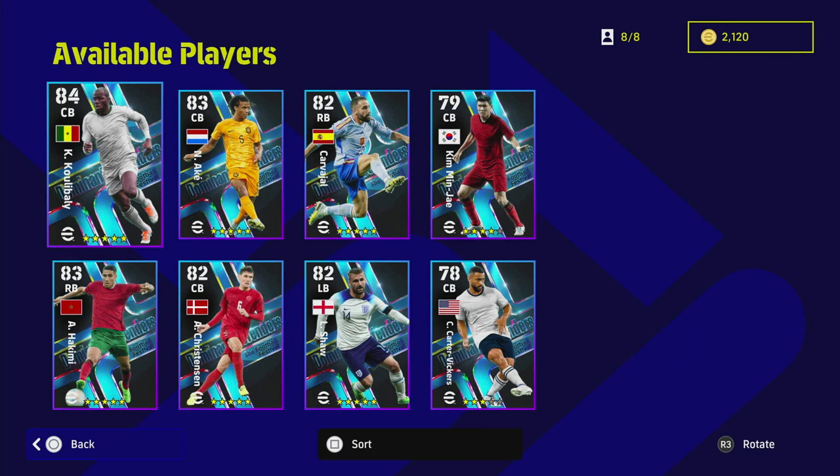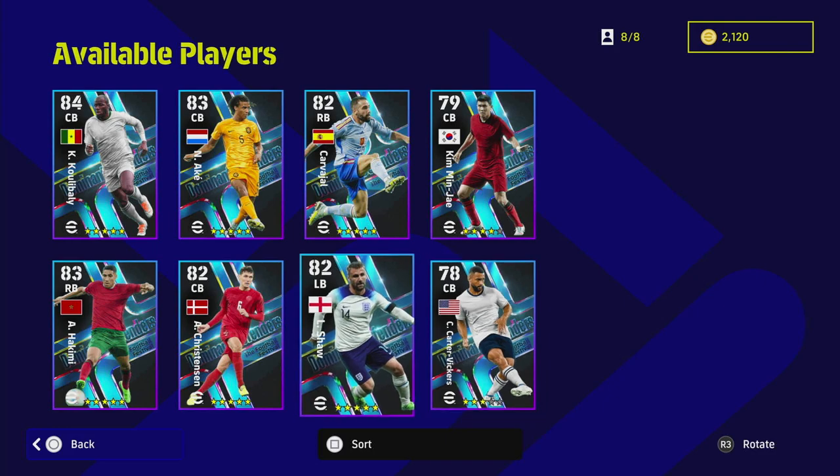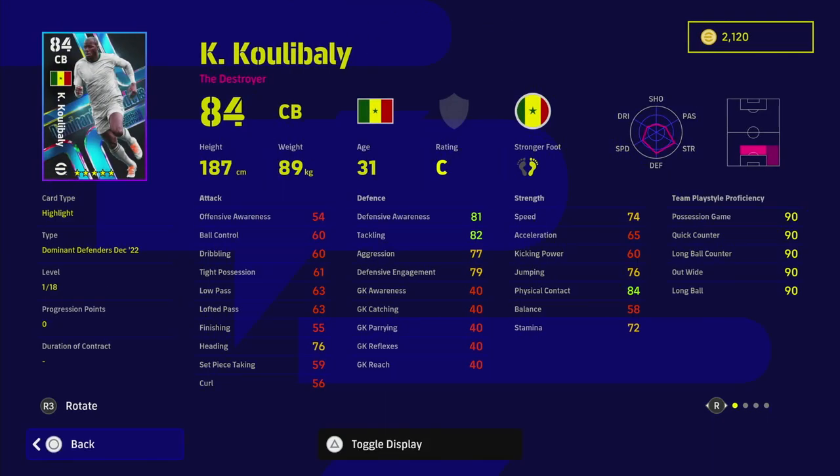I don't think any of these players are going to move the needle for you or come into your squad and be absolute beasts. We probably have to look at Koulibaly first because he's the pick alongside Hakimi. You know what you're getting with Koulibaly — good height, good speed, good defensive ability straight off the bat. He's also got all the player skills you could possibly want, including interception and blocker.